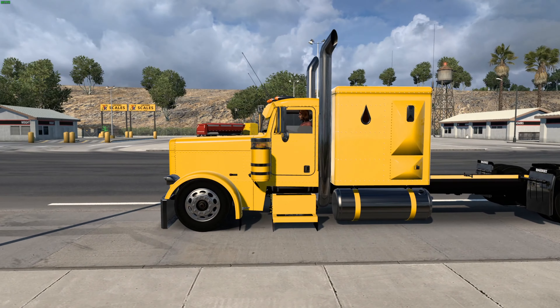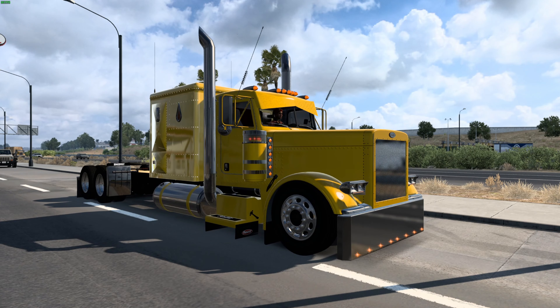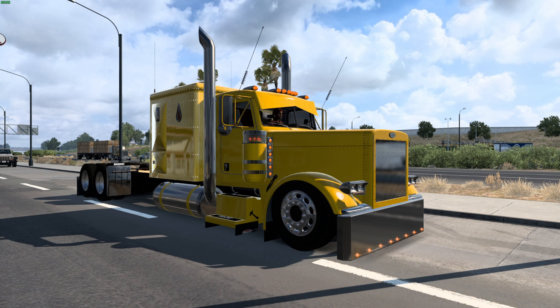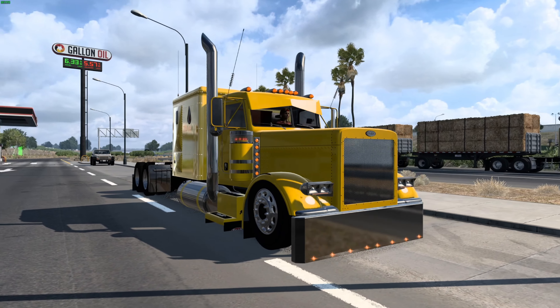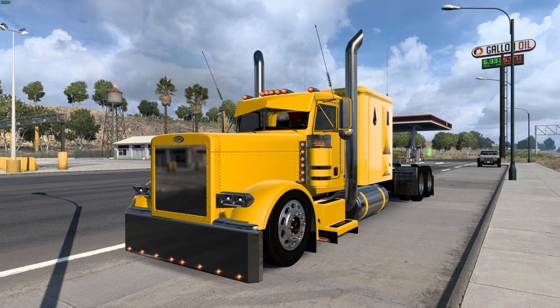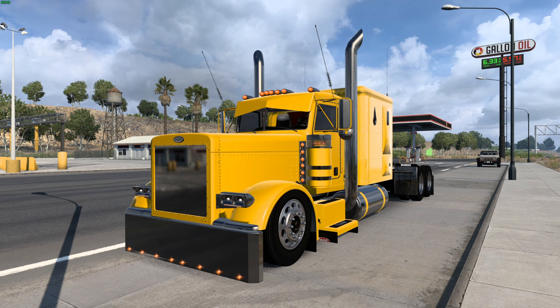We can slam this thing down even further, though it'll go through the wheel on that one. We'll lower the rear back down a little bit and get it just about right. There she is, all slammed out boys — looking large, waiting to pick up a load.